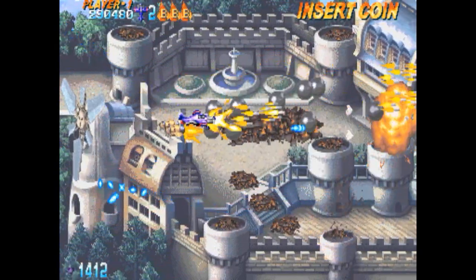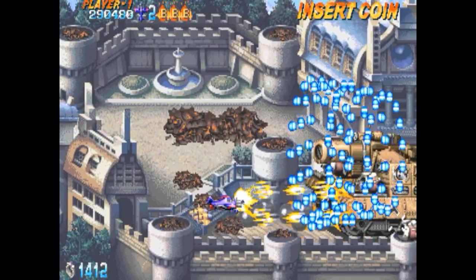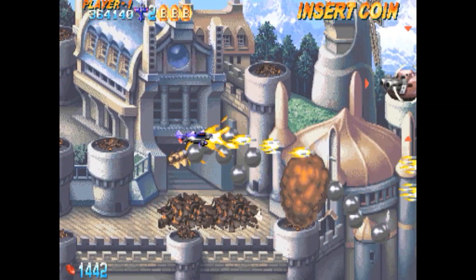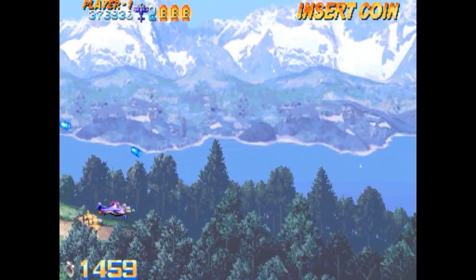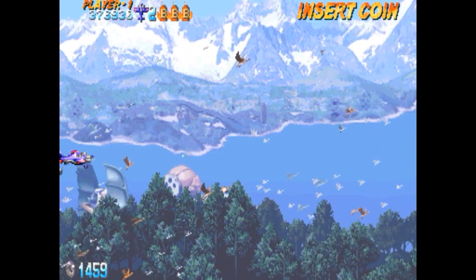Nos cargamos más rápido a los jefes finales y a los enemigos de estos entre-fases, que son más grandes. Con la otra nave irían mejor los enemigos pequeños, porque al esparcir más el disparo abarca más pantalla. Pero prefiero concentrar.